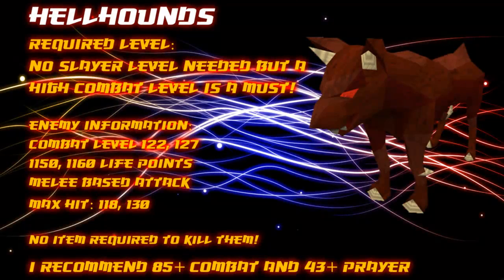To start this guide off we will talk about the skills required to fight them. Like some other slayer monsters, Hellhounds don't actually require a slayer level to be assigned as a task, but a high combat level is required to kill them effectively. There are two different kinds of hellhounds: combat level 122s and combat level 127s. The level 122s have 1150 life points and the others have 1160 life points, so it's only 10 different. Both have melee based attacks and their max hit is either 118 or 130 depending on their level. No slayer specific item is required to kill them.